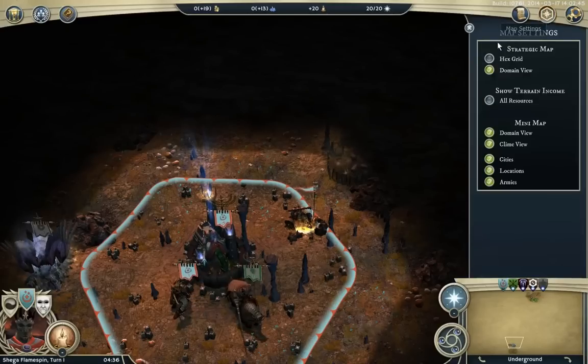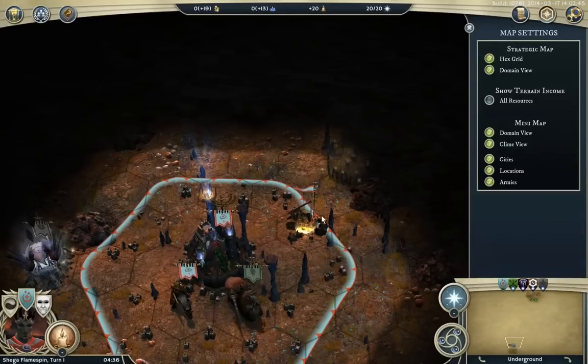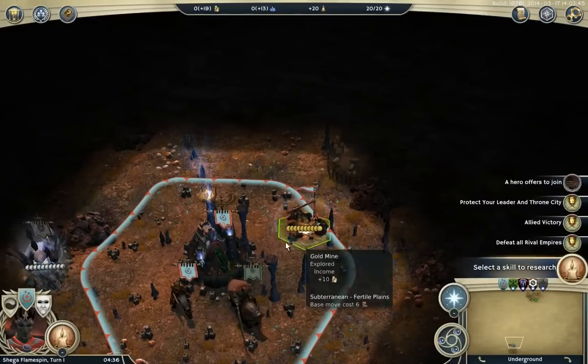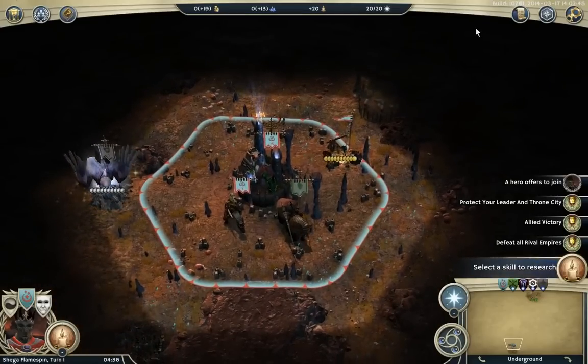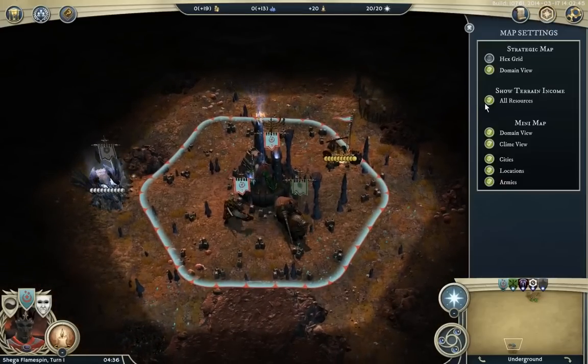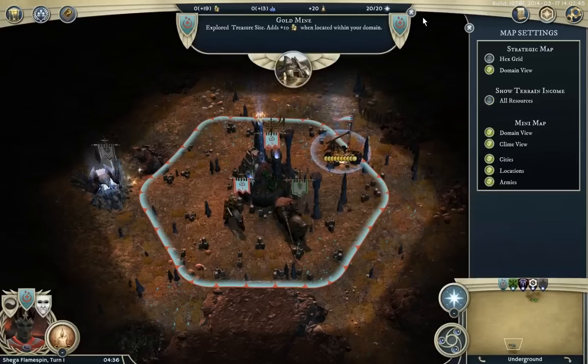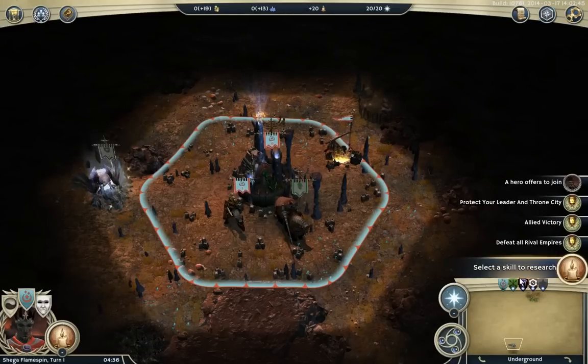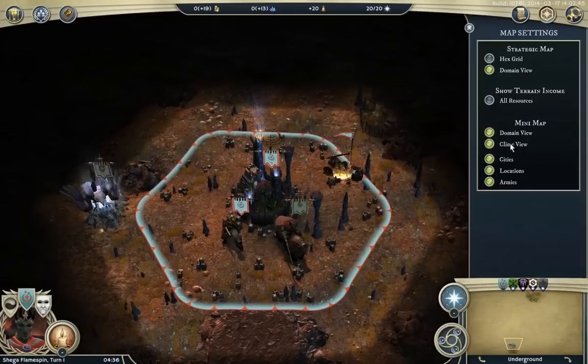Here are the options or map settings. If you want to activate the hex grid, it helps a little bit more with tactical positioning, though I don't like it. Show terrain income: set all resources and then you can see them above all icons — I don't really think you need it; you can just click it and it'll say up above. Domain view is for the mini map so you can see the domains or not — we'll click back out of that, they'll disappear. Definitely want to keep that on.